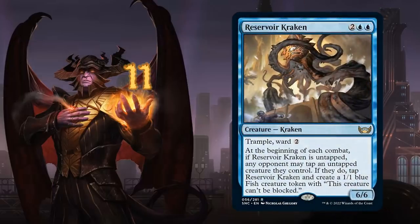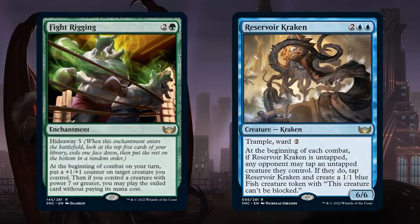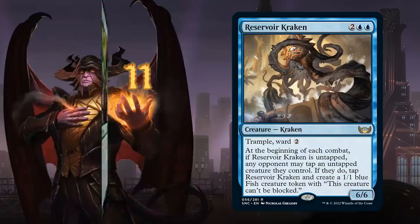At number 11 we've got Reservoir Kraken, a 4-mana 6/6 with trample and ward 2, giving it built-in protection. At the beginning of each combat, if the Kraken is untapped, any opponent may tap an untapped creature they control — if they do, we tap the Kraken but create a 1/1 blue fish token that can't be blocked. It's a huge threat against creatureless control decks, and even against creature decks we generate unblockable 1/1s. It plays nicely with Fight Rigging from the new set, quickly producing 7-power creatures to cast our Hideaway card for free.